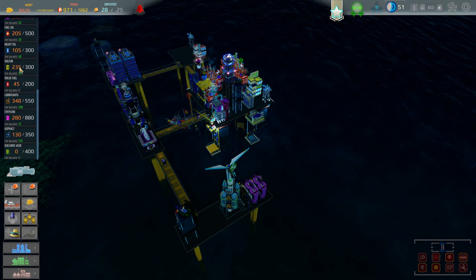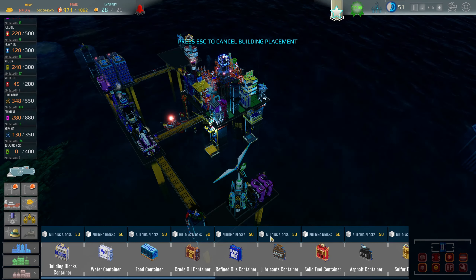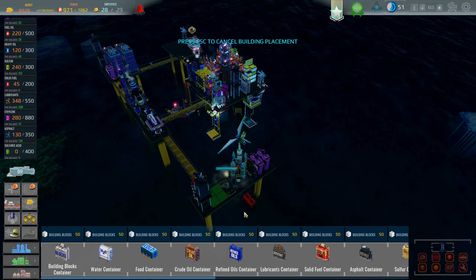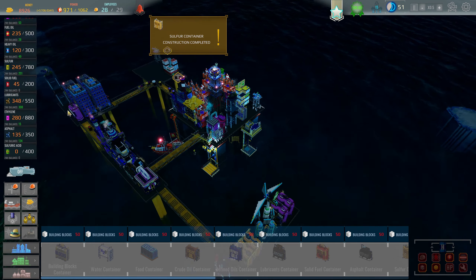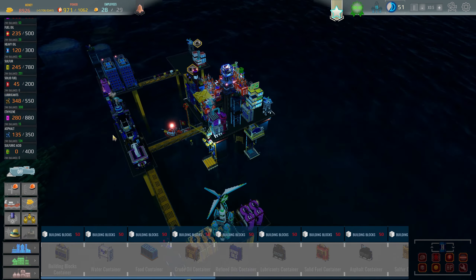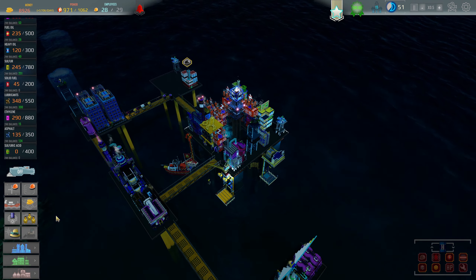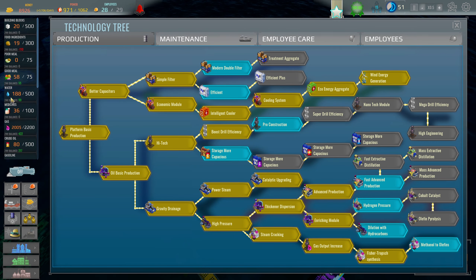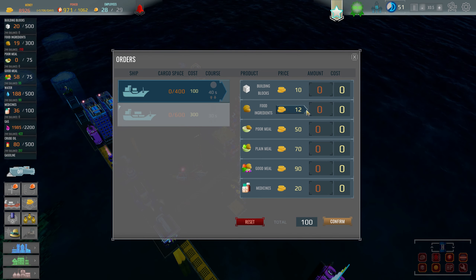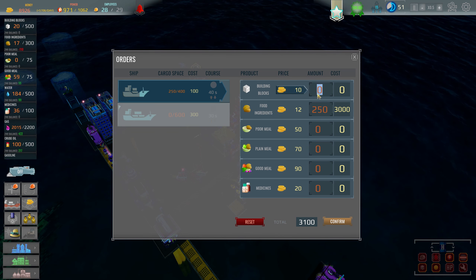I probably should put down a sulfur container — actually a couple of them. Where is sulfur storage? Right here — stores 780. That way when I start making sulfuric acid I have a good pile built up. Before I go any further — food. I do need some food. Let me get 250 food and 150 building blocks.